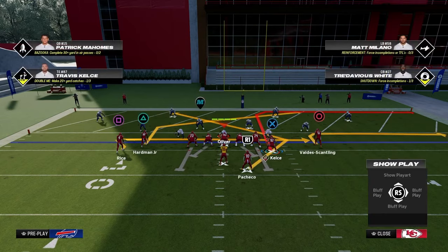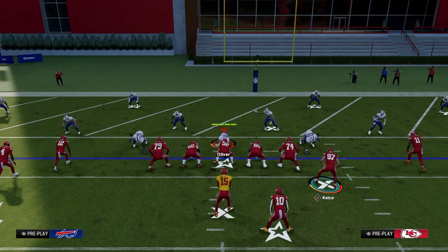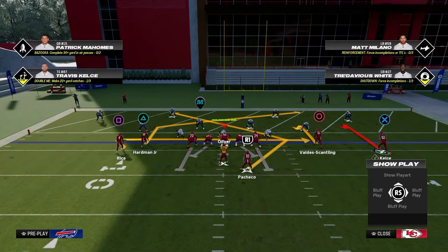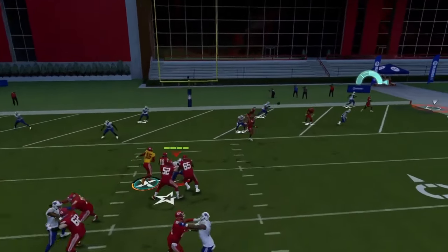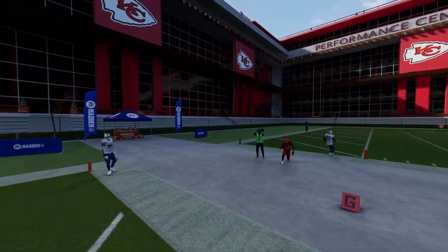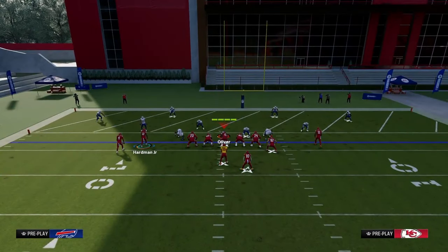Another thing you can do is motion this guy, put him on a hitch, and then motion the tight end out wide. From there, you essentially have that backside return route, but you also have the tight end in perfect position to pull, and you can throw that over there on the right side. All in all, in my opinion, this is one of the best ways to manipulate coverage down here in the red zone, and I think one of the best offenses in general.